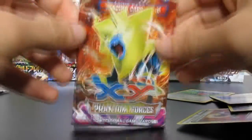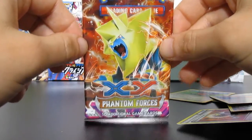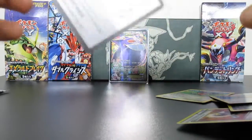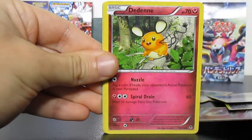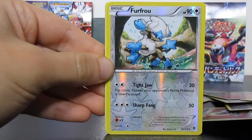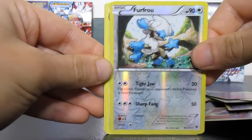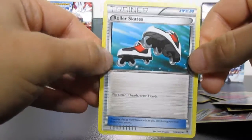I still can't believe I pulled a full art. I'm really bad at pulling full arts — I somehow pull secret rares but can't pull full arts. Anyway, Mega Magnetrix, second to last pack. Code card. Skarmory, Octillery — hard to pronounce — Litwick, Frillish, Furfrou, reverse uncommon, and a Jellicent non-holo rare. Zweilous, Swadloon, and Roller Skates. Oh people, only a bunch of non-holo rares but at least we got Gengar EX full art.